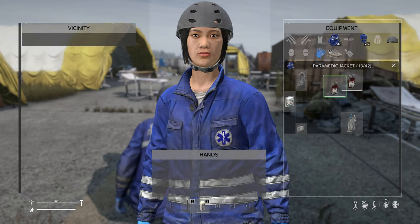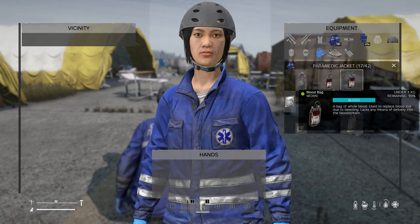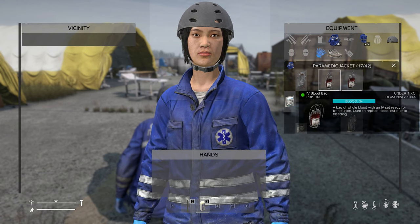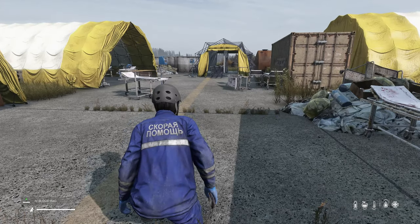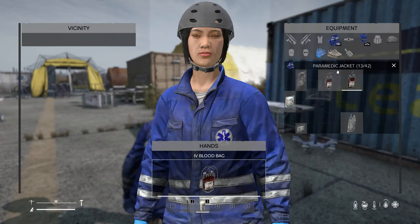Now we have an IV blood bag. If I drop it back in my inventory, you'll see that it says IV blood bag, while the other one just says blood bag. This one is actually ready to use, even though they look the same — this one has an IV in it. If I hold it in my hands, it says 'give yourself a transfusion by yourself,' so I can start giving myself blood.